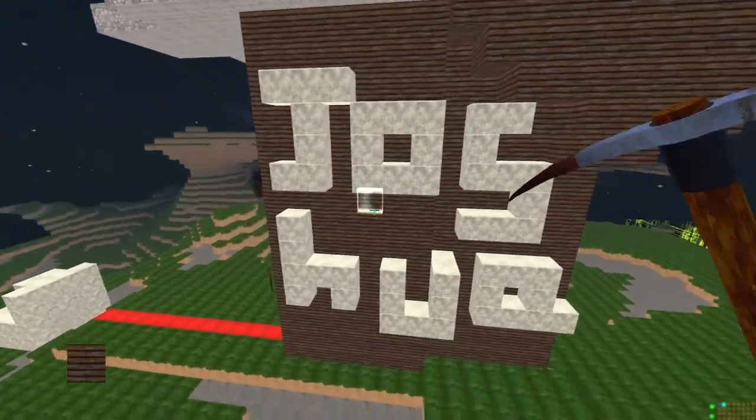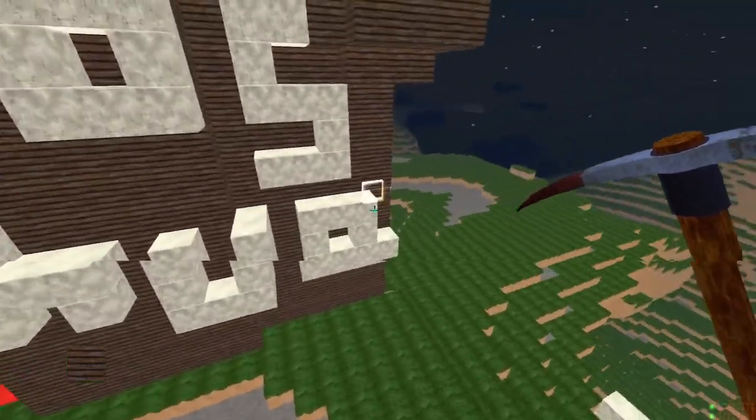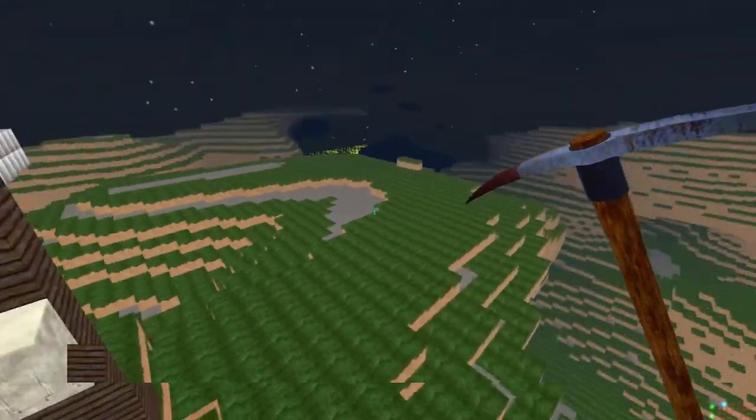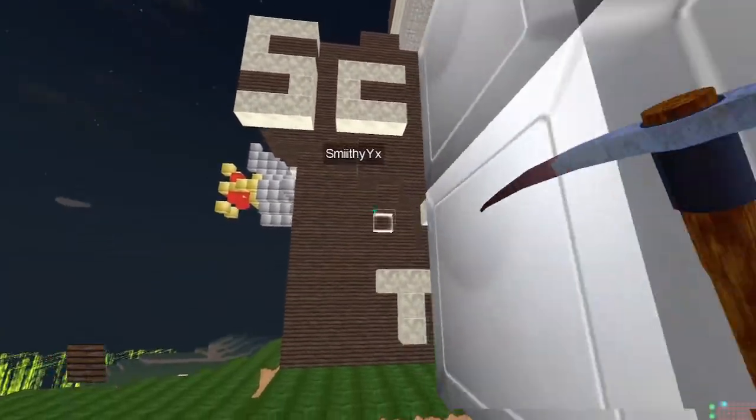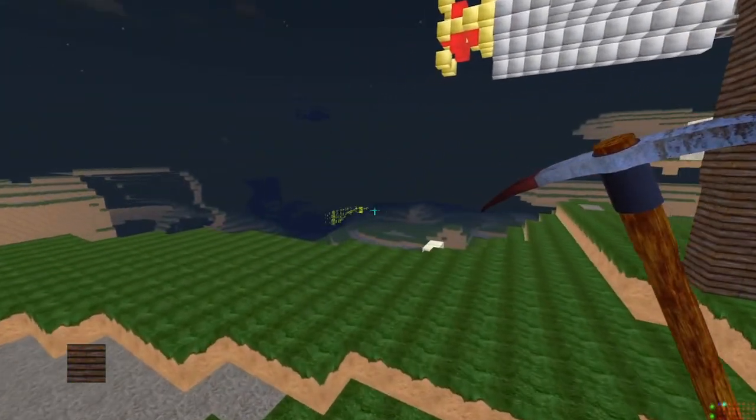We've also got our names on the side of the big building. That says Joshua there. And if we go around here — I can't wait to show you this — it says Scott there.